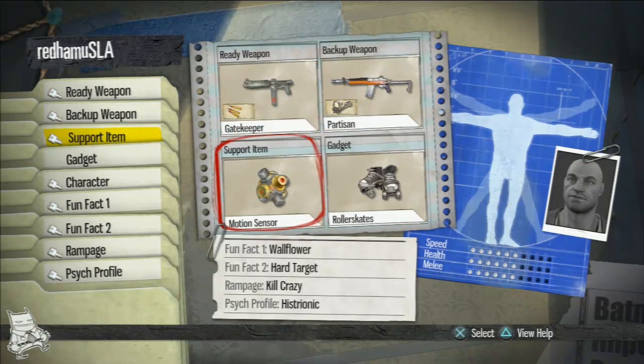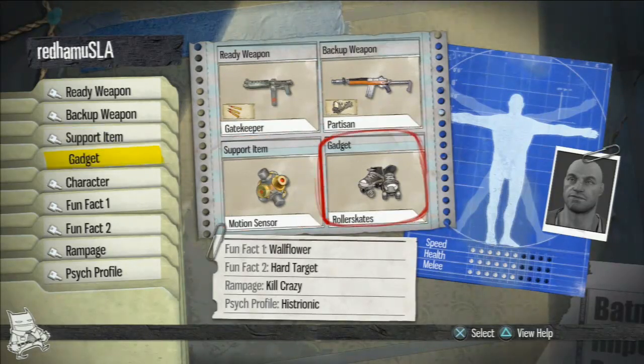One thing I like here is that he is using motion sensors. Motion sensors not only help your team out, but it helps you top the leaderboards a lot. Motion sensors put a little red dot on the map letting you know where the enemy is, which helps you get easier kills. But every time someone gets a kill within that radius, it also gives you points for that, which is really cool. Since he is using the Gatekeeper — a fairly close to medium range weapon — he pairs this well with roller skates. Roller skates allow him to get up in their face, stay mobile, and move while he's shooting.